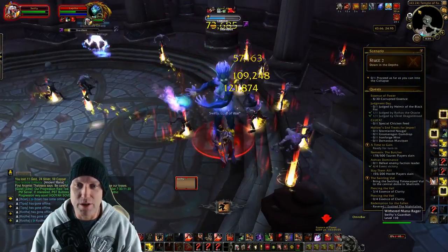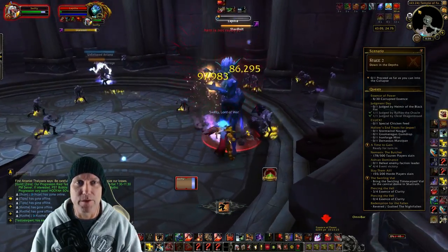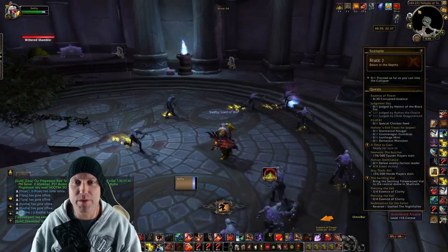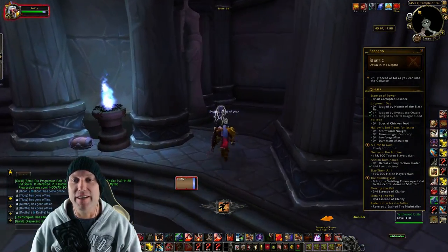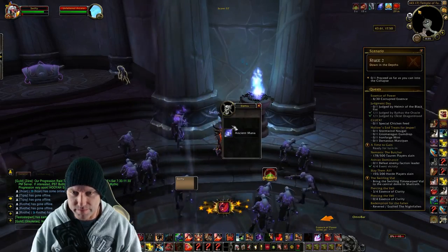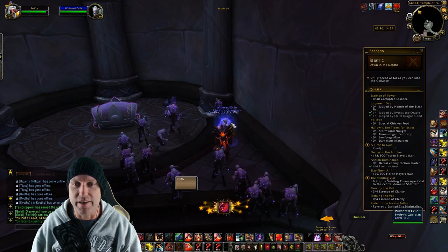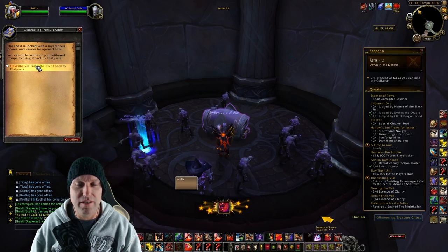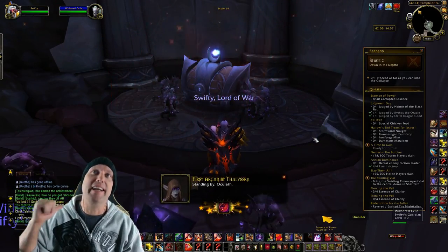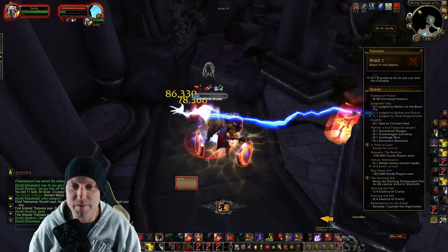I put them in Berserker Mode — they do way more damage now. There's a big chest over there! I'll free this extra withered first, then send withered to carry the big chest out. It's going to cost 10 withered to carry it — all right, worth it. They'll take the giant chest out and I get to loot it once we leave. Big one! Still in Berserker Mode, let's keep going.